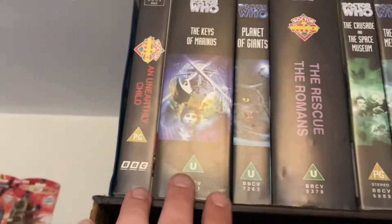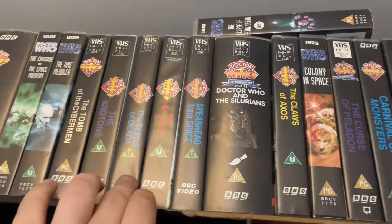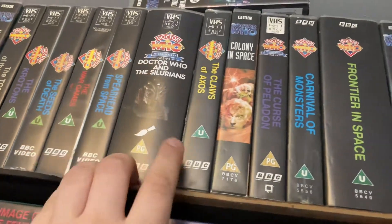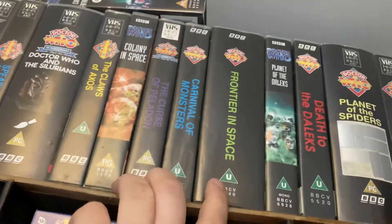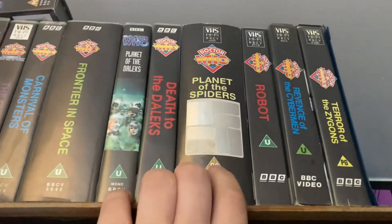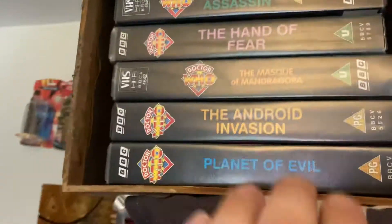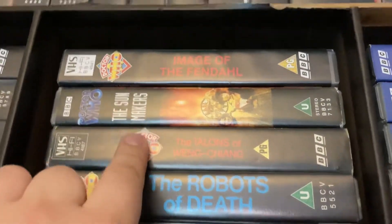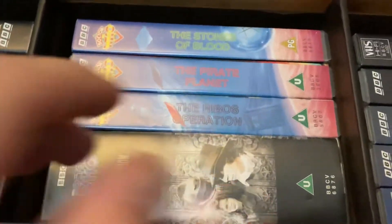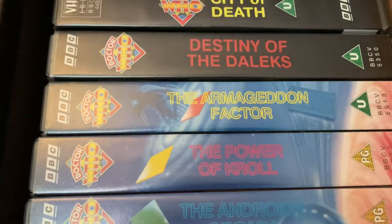My Target novel books are all in there. Coming over to my VHS section, I have: Keys of Madness, Planet of the Giants, The Romans, The Crusade, The Space Museum, The Time Meddler, The Daleks, The Seeds of Death, The War Games Part One, Spearhead from Space, Doctor Who and the Silurians, The Ambassadors of Death, The Claws of Axos, Colony in Space, Curse of Peladon, Carnival of Monsters, Frontier in Space, Planet of the Daleks, Death to the Daleks, Planet of the Spiders, Robot, The Robots of Death, The Talons of Weng-Chiang, The Sun Makers, Image of the Fendahl — which is a great one — The Invasion of Time, then part of the Key to Time: The Ribos Operation, The Pirate Planet, The Stones of Blood, The Androids of Tara, The Power of Kroll, The Armageddon Factor, and City of Death.